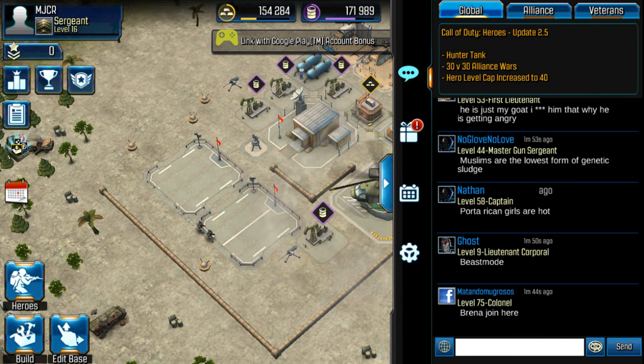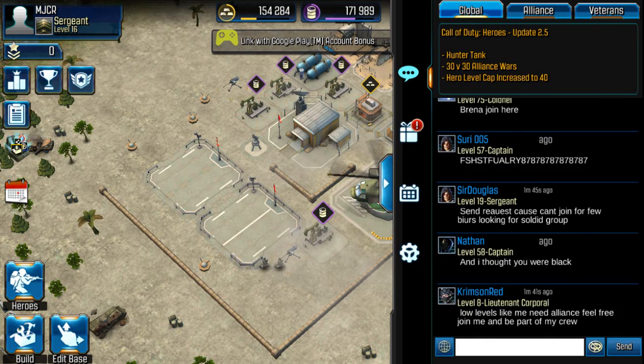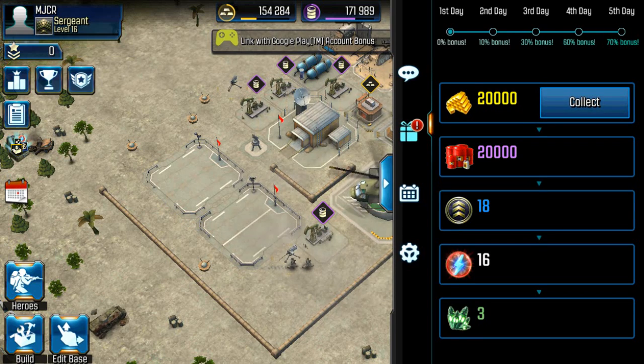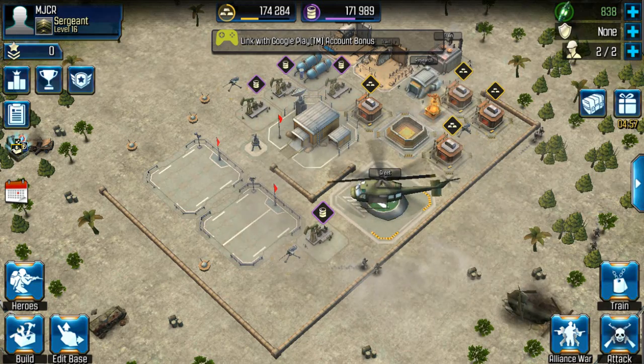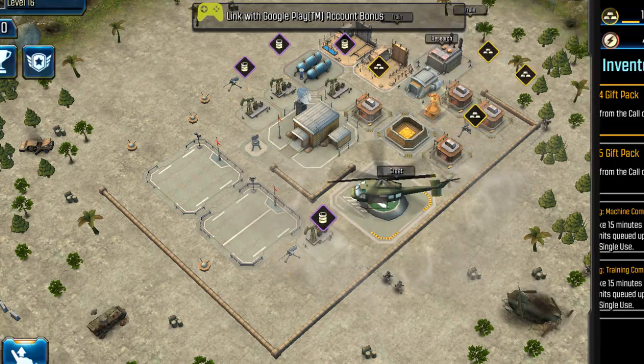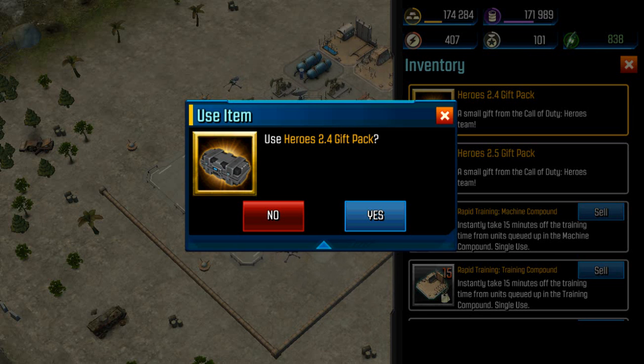There's another update where you can do 30 versus 30 alliance wars, and the hero cap is raised to 40, along with the hunter tank addition. They're saying I have a free gift — I found it. Let's look at the gift packs and check it out.